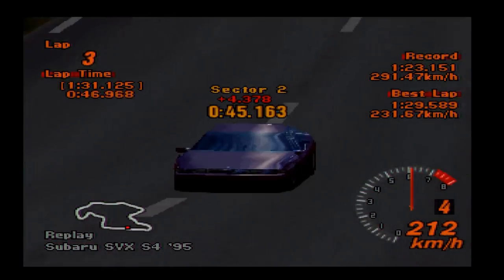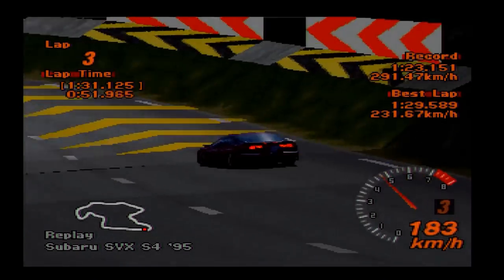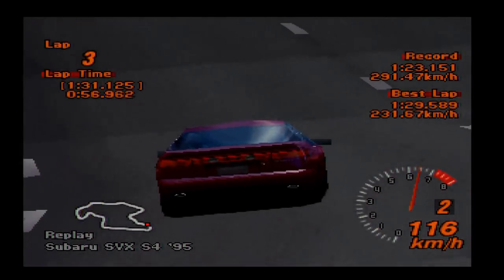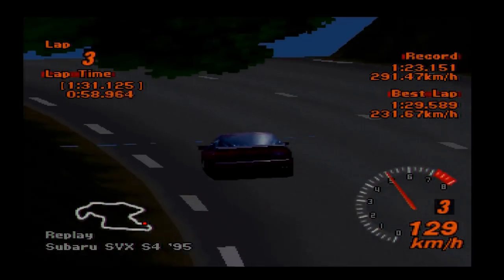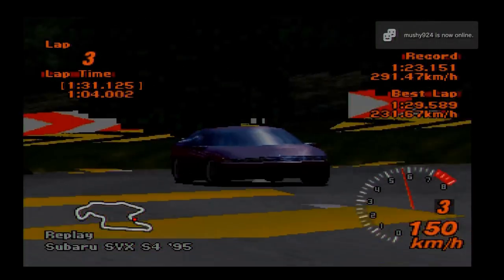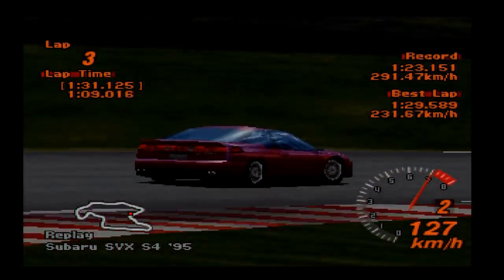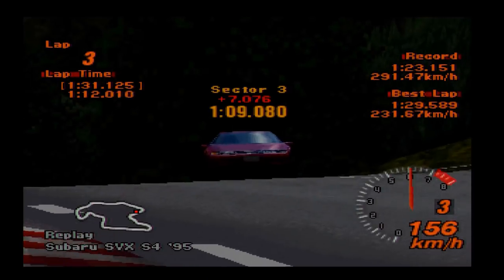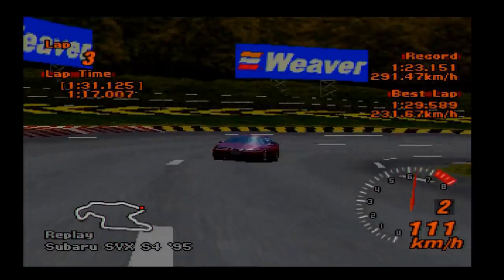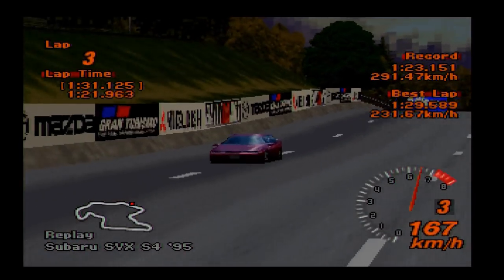This car has always reminded me of a Saab. I don't think it has anything to do with Saab, but to me it's always looked like one. The way it has those Zagato-style small side windows, the very narrow front end — even the grille and the lights remind me a lot of a Saab. The way the whole car tapers from back to front in a wedge shape is also something that Saab will sometimes do. To me it's always looked like it should be a Saab rather than a Subaru.